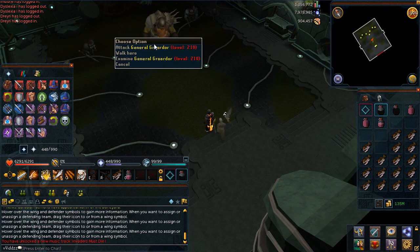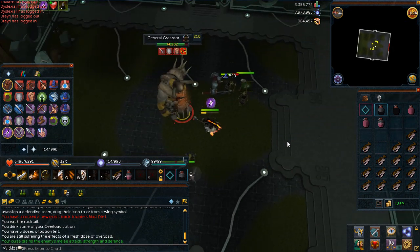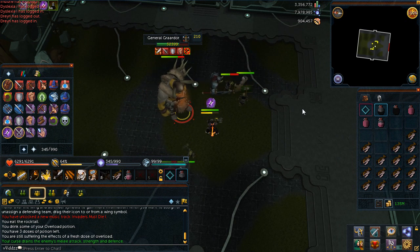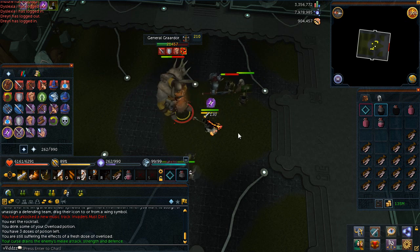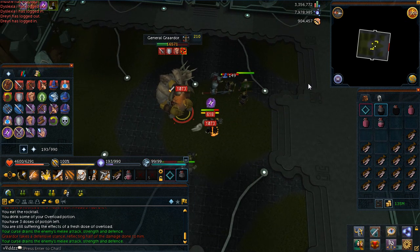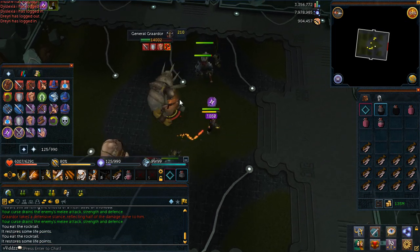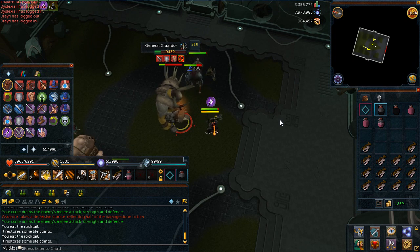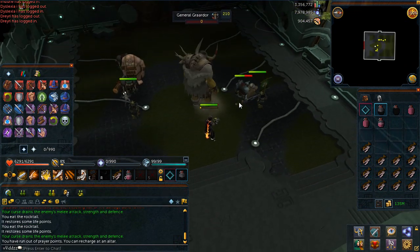Now is the most fight-intensive part of the quest. Resupply at the nearby bank because you'll be fighting General Graardor first. I use exactly the same gear as against Armadyl — Void with Chaotic Maul. The only real thing to note when fighting Graardor is his multi-hit special attack. When he yells 'Graardor, protect,' run a few squares away from him if you don't want to get hit. I managed to tank it fine, but if you're a lower level, make sure you pay attention to that and keep your health high.